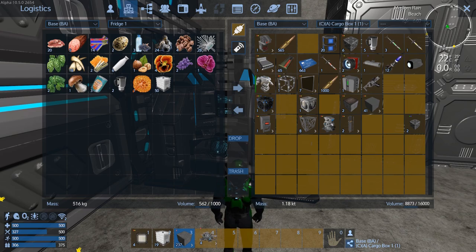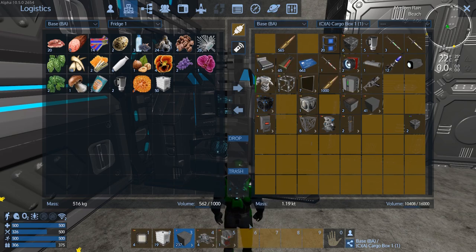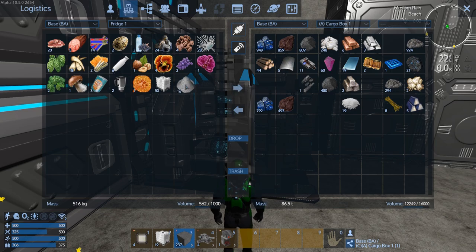Let's get this stuff installed and get the garden going at least — get the stuff being made. We need some stone, so let's move that over here. We can dump a bunch off in there too — 40 is probably pretty good.